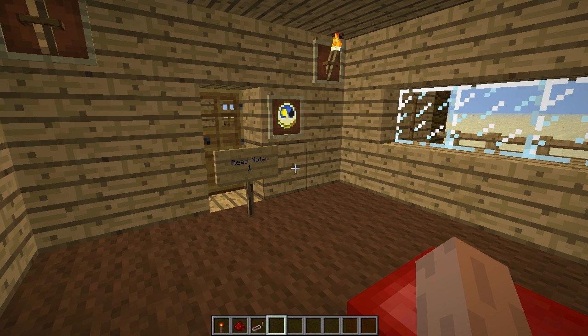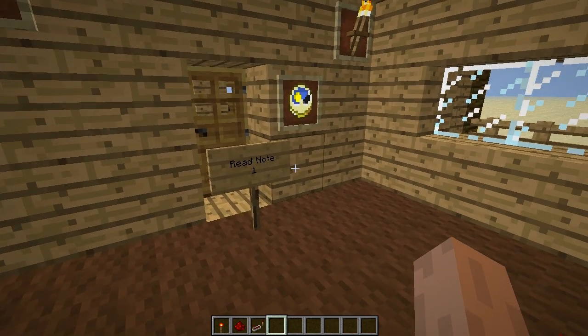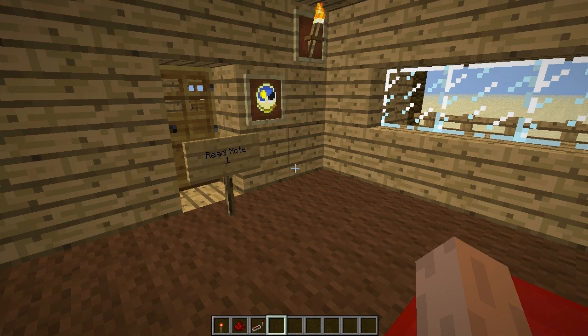So when you download the map, you'll get the map and also a list of notes, and then the signs will say Read Node 1 — you would read Node 1 and they would tell you what to do.